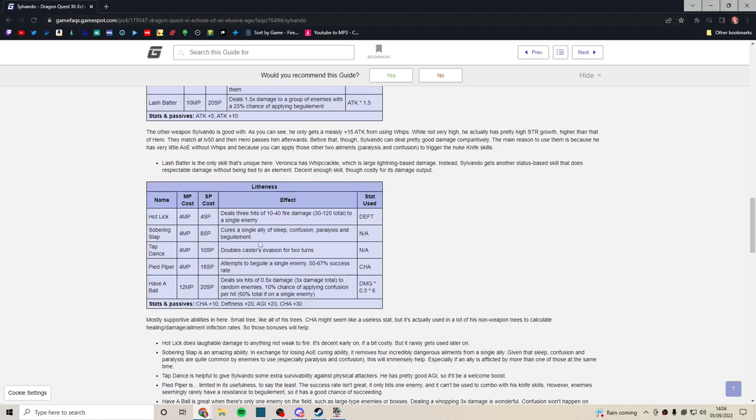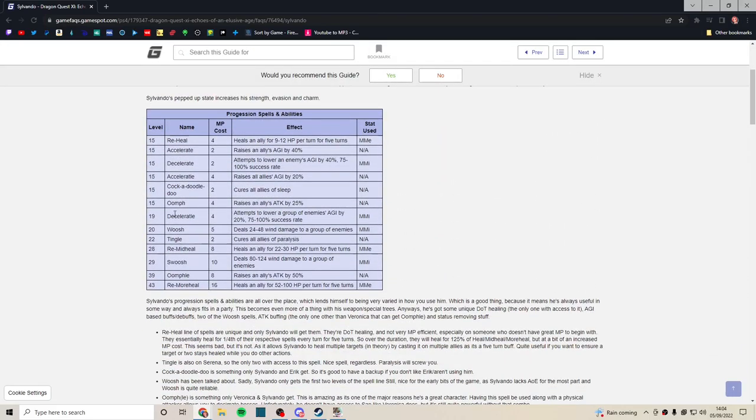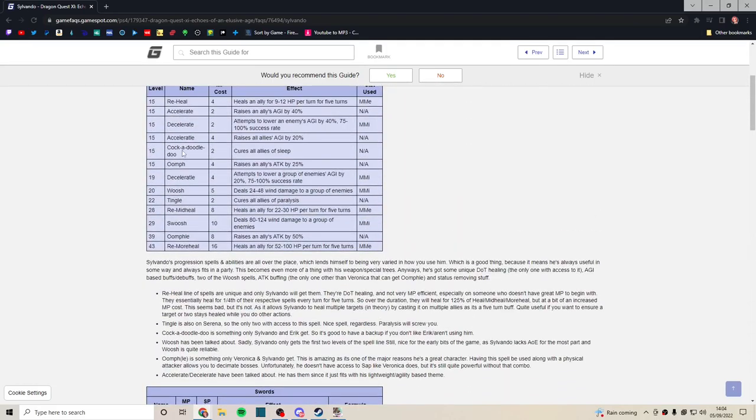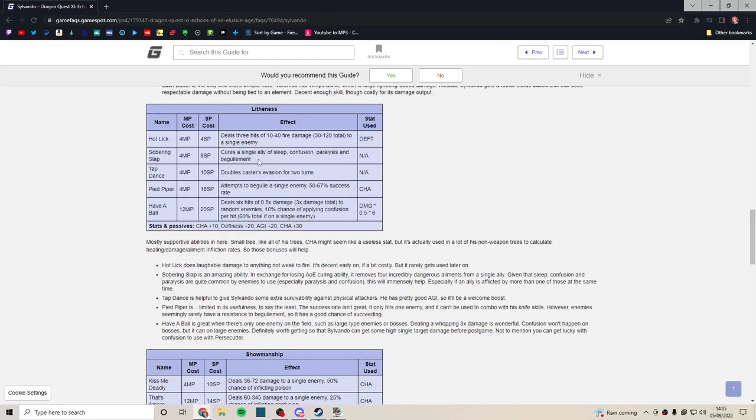Sobering Slap is one of my favorites — it cures a single ally of sleep, confusion, paralysis, and beguilement all in one. So you don't need to worry too much about his spells, although they're nice if you don't have Sobering Slap yet. Tap Dance doubles his evasion for two turns — decent but a bit low duration. Two turns makes it only okay.